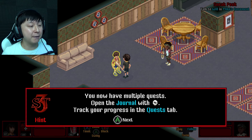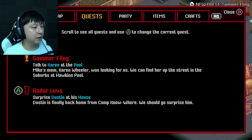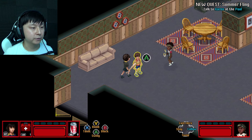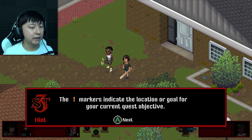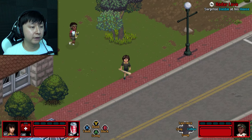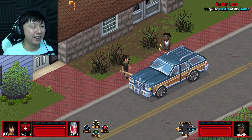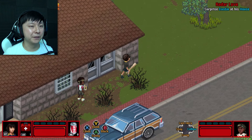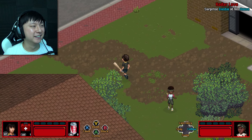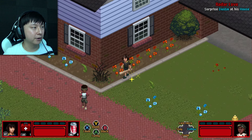You now have multiple quests — open the journal with that button to check your progress in the quest tab. You can surprise Dustin at his house — let's go do that! So that's our little home base. Hawkins pool is just up the street and that marks where the quests are. Oh my God, you can roam the whole neighborhood! You can just hit the bush hard enough that all the leaves fall off — it's amazing. Nobody's home right now. Well, I hope they didn't enjoy their shrubbery because it's dead now. Let's go find Dustin, our boy.